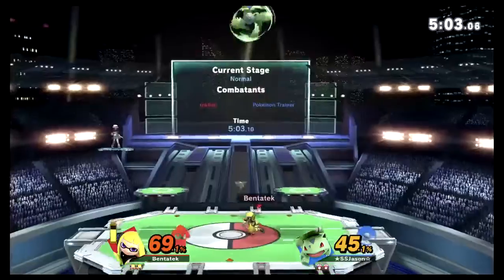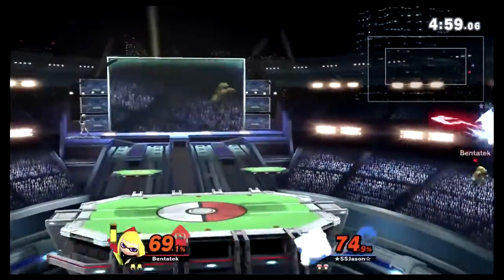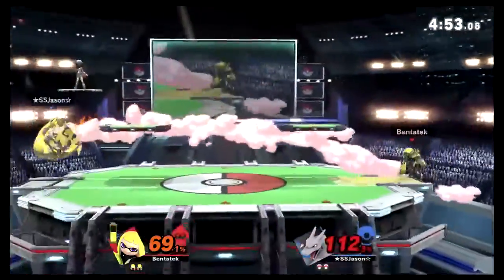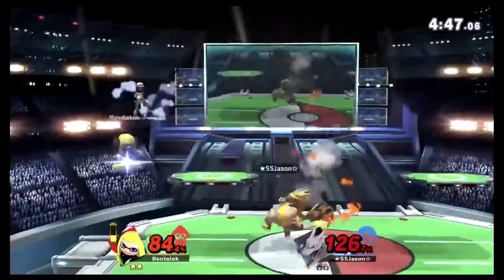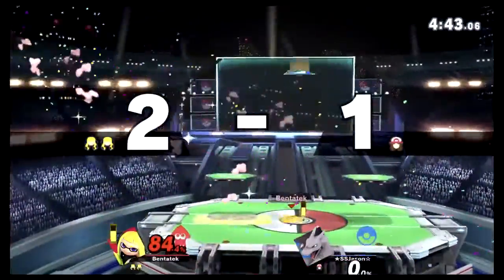Throw combo for Inkling — 45, 55, 65, 75% off of that plus stage control. That forward smash won't kill, but they're probably the best character — or the best Pokémon — to be in that situation. That one's gonna be close... yep, that'll take it.